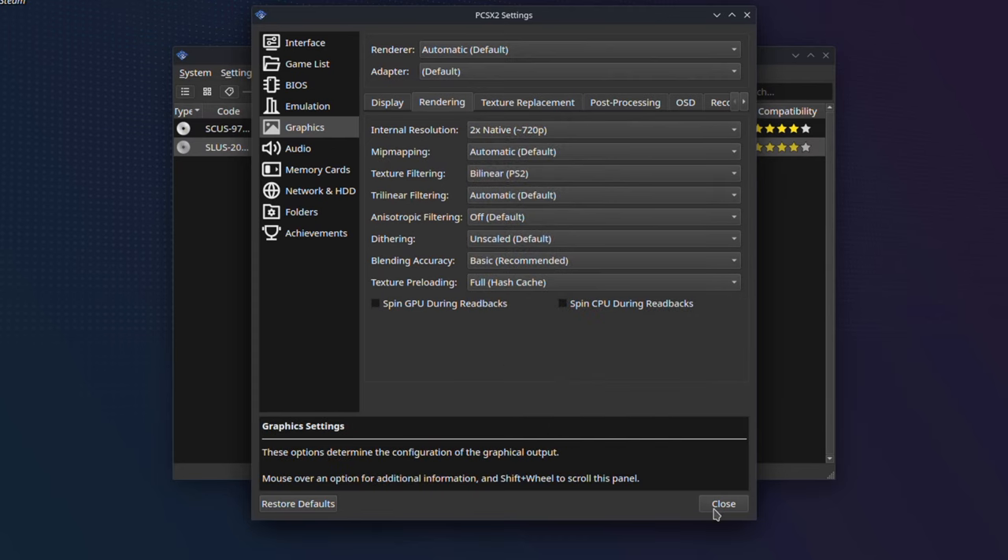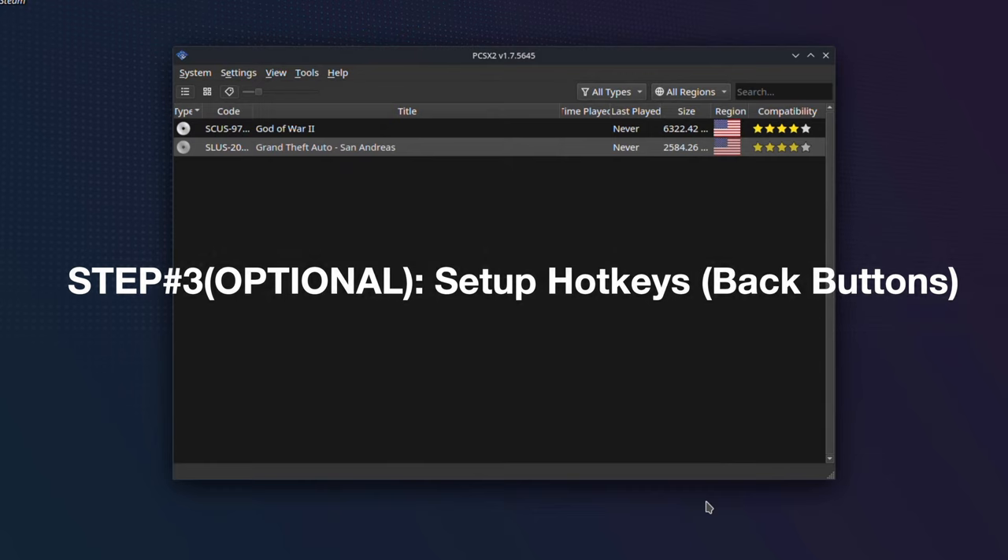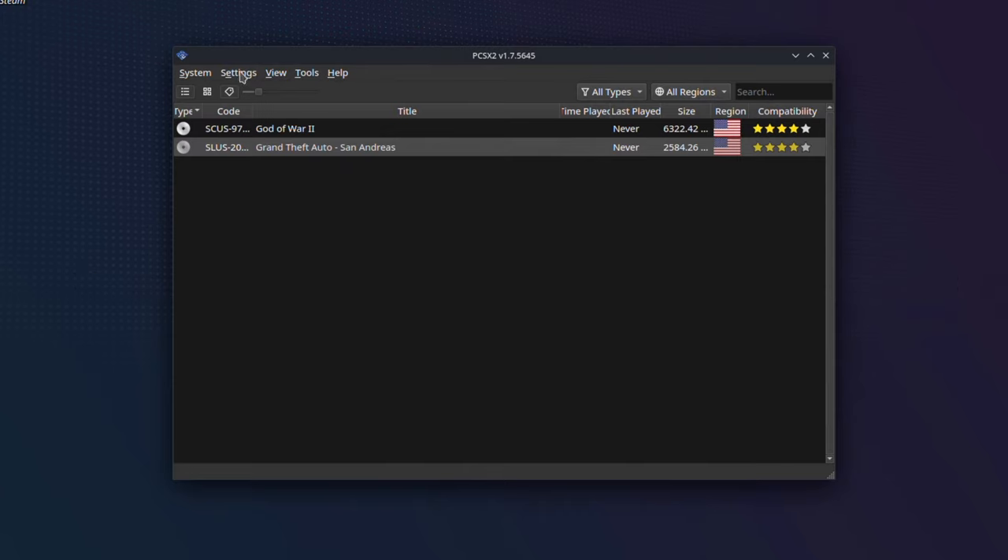Next go to the Rendering tab and change the internal resolution to 2x. Then close this window. Next we are going to set some hotkeys for PS2 emulation so we can use the back buttons on the Steam Deck to do quick settings during gameplay. This is the way I prefer to set hotkeys — you can also set them the way you like.